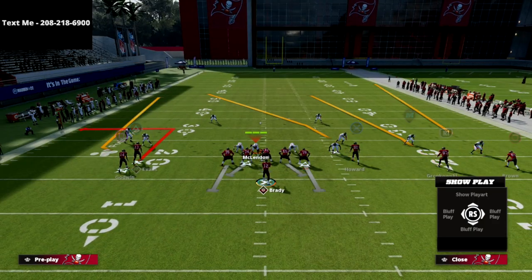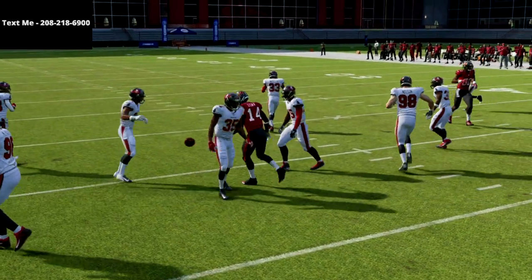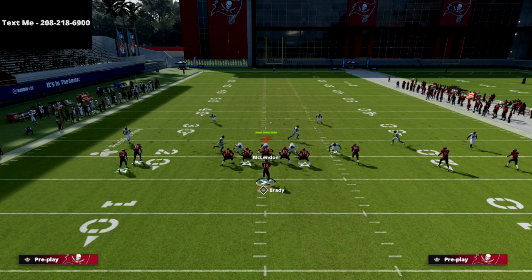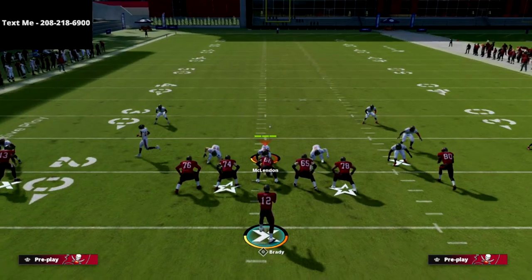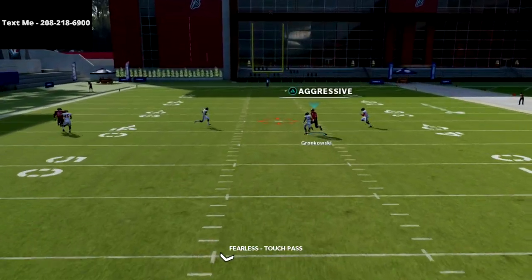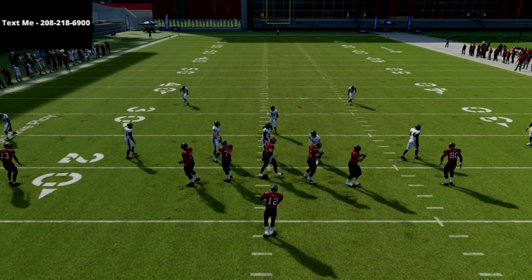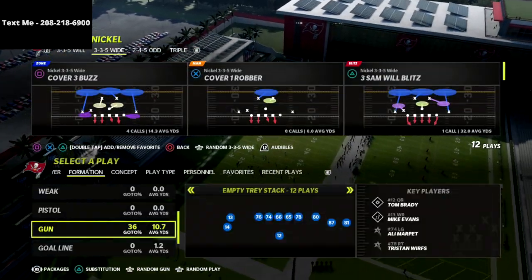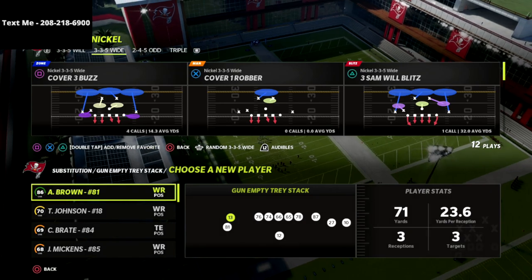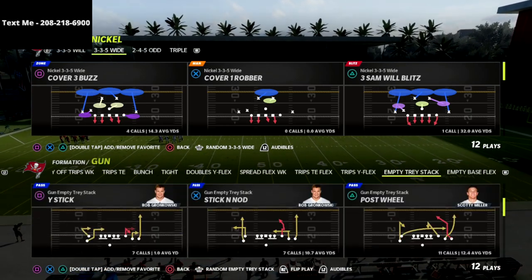Against man coverage, just snap throw to square — easy six yards a pop, super simple and super effective. Now, if they run press man-to-man, the R1 receiver will oftentimes get open, especially if that player is a little faster. Gronkowski isn't super fast so he won't outrun his man, but if you sub in a running back or go to the wide receiver three-stack package, put your fastest receiver on the outside and your best slot receiver inside.